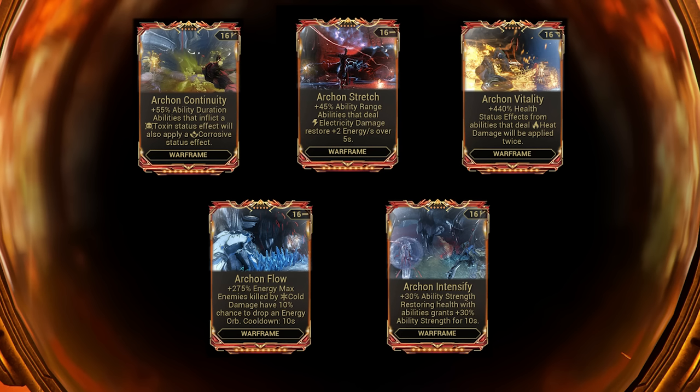Next you have Archon Stretch, which is regular Stretch — 45 ability range — and then abilities that deal electricity damage restore two energy a second over five seconds. So overall, not as good, but still pretty decent overall if you use a lot of electric abilities, because that's just constant two energy a second. Not bad, but not as amazing as the previous.